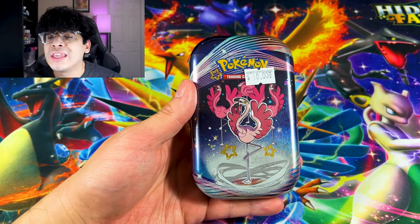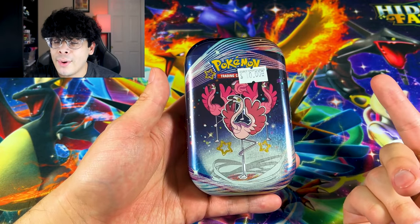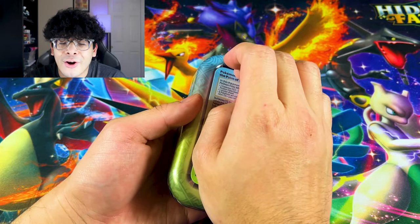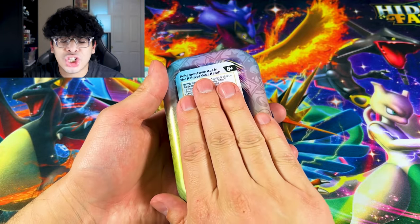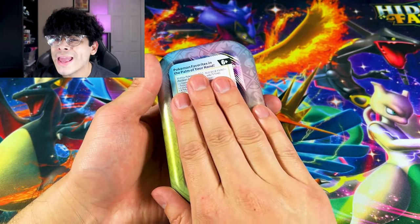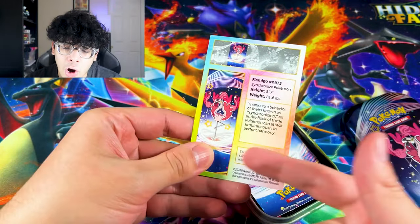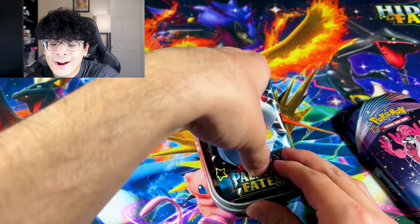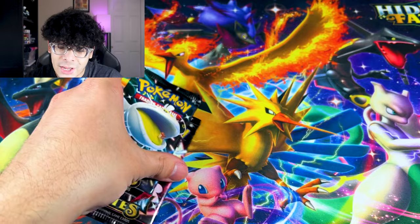Let's go ahead and crack into the real tin — this is Paldean Fates. Now that I think about it, I should have bought Paradox Rift just to compare it more accurately, but it's all good. Because we might get a Charizard, another Mew, a Gardevoir. Here is that little Pokédex entry card I was talking about. We got a sticker, we got our two packs right here, ladies and gentlemen. And that's all she wrote.